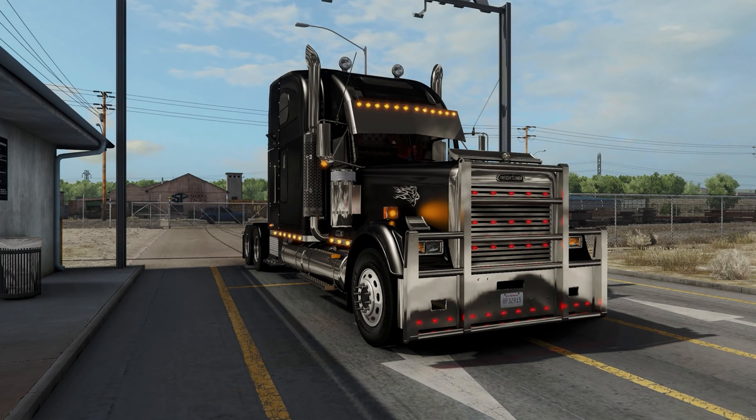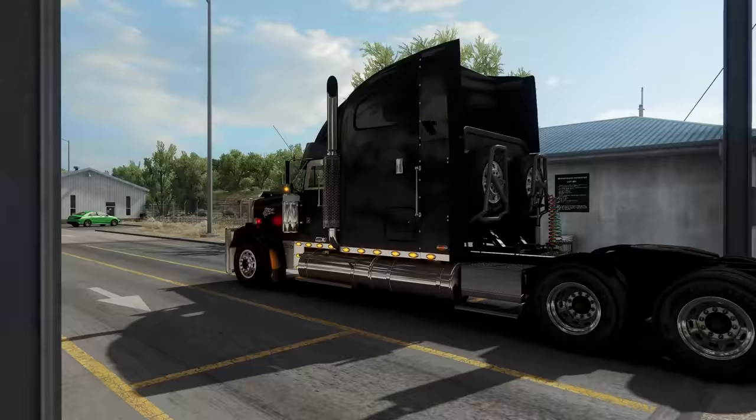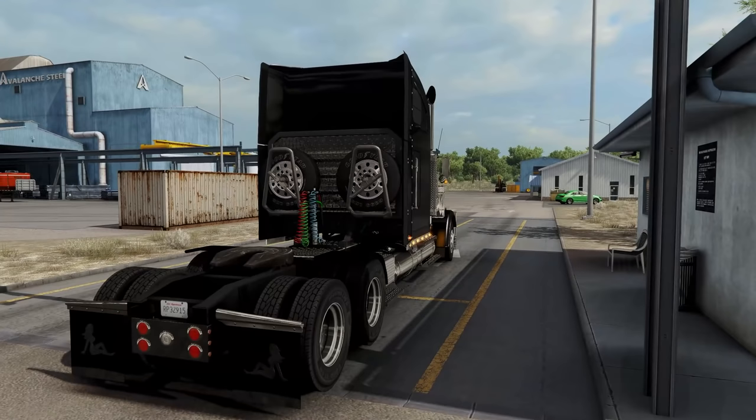With that said, we have Oddfellow's beautiful classic XL and we're gonna be driving this thing. I decked it out to be pretty darn badass — it's got a skull on the front, a skull inside. We're here in Pueblo, Colorado and we're going, I think, to Arizona. It's an urgent delivery here at Avalanche Steel.